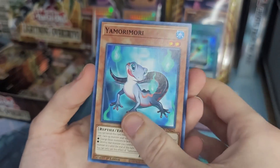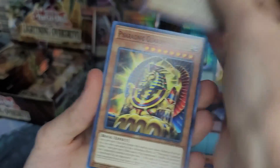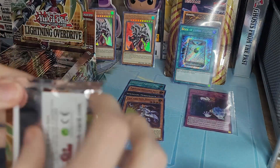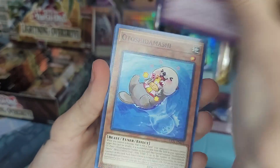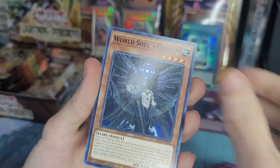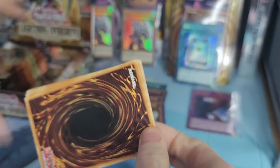We already pulled a secret rare - sheesh! Springens Judgment, Ida the Sun Magician. Alright, we have one ultra rare so far, one secret, and like four supers. But obviously we want the starlight - that's what we want around here. I actually got a starlight rare the other day but I don't consider that getting one unless I pull it from the pack.